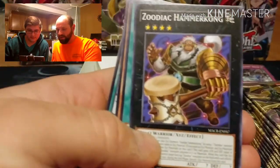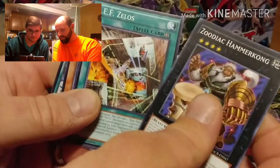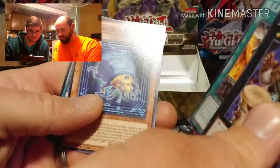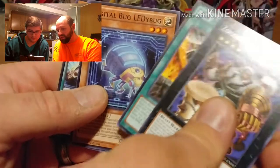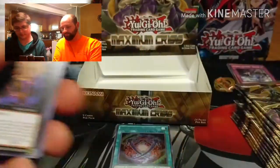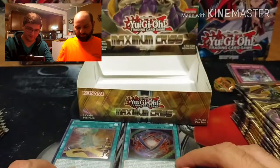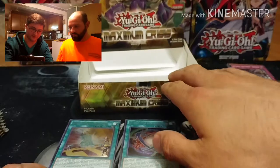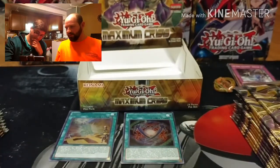Other cards from that pack: a new Zoodiac card - Zoodiac Hammercon, BEF Zelos, Digital Bug LED Bug (Ladybug I guess), and Supreme King Dragon Dark Lord. What a grand opening of that pack - that was pretty insane. $100 card right there.